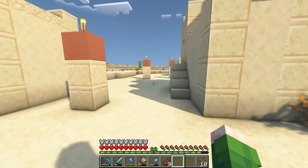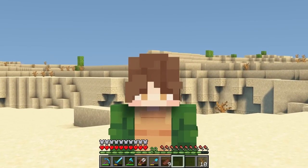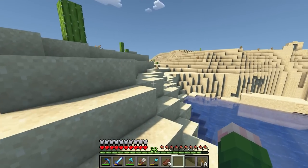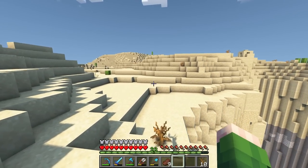You know what would be ideal? If a wandering trader showed up — it would be really nice if he came here and made himself useful for once, which means it's never going to happen. What's that over there? That looks like one of those desert wells. Could there be saddles in these, or is that only in the temple ruins? I don't know, but we should check it out.